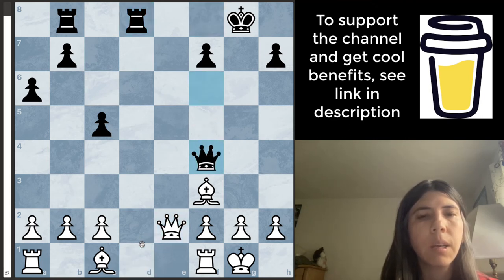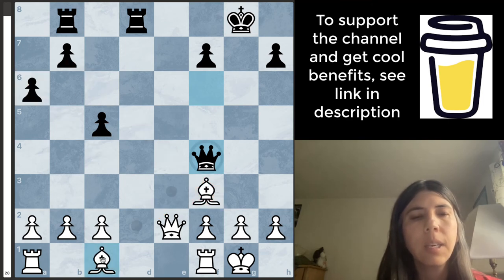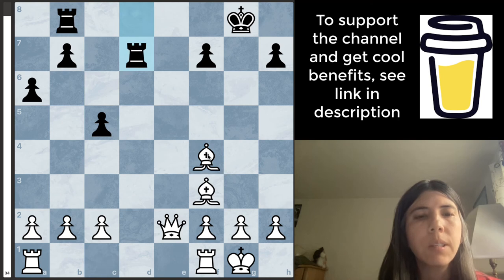What's the best move here? It's very important to ask questions. Can I safely capture a piece? Is it safe to take this pawn with the queen? No. Is it safe for this bishop to take this pawn? No. But this bishop is attacking this queen, so I go ahead and just take it. The rook goes to D7. Can I safely capture a piece? Yes — my bishop is attacking the rook, so I decided to just take it.